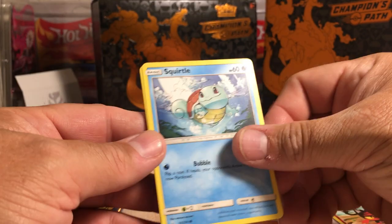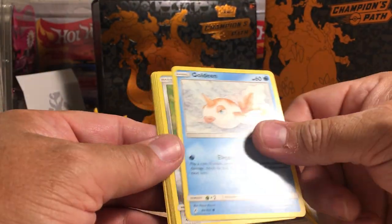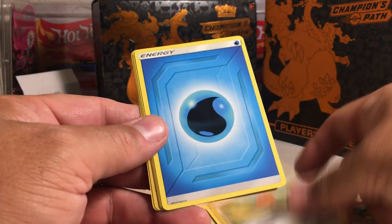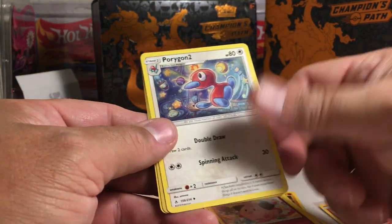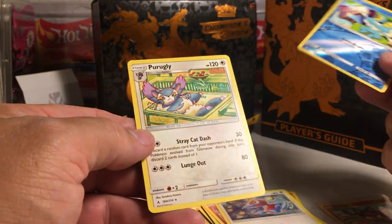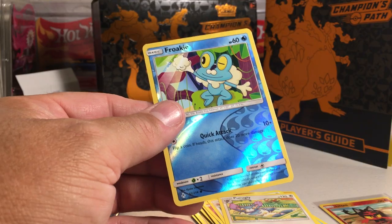All right, so we got Squirtle, Rhyhorn, Rattata, Goldeen, Alolan Diglett, Waterdrop, Wartortle, Cleffa, Porygon 2, Froakie, and a Purugly — not Reverse, a Hollow.